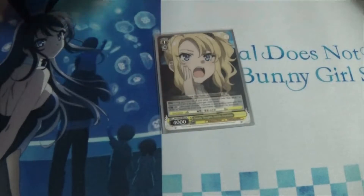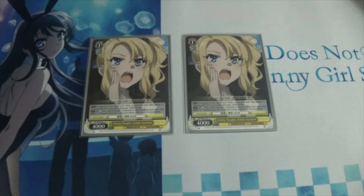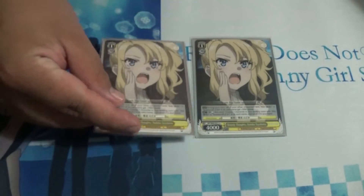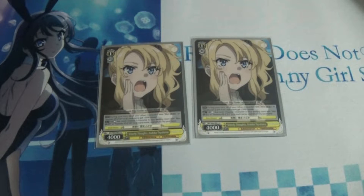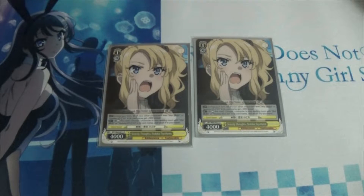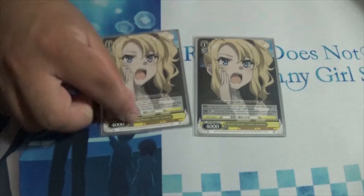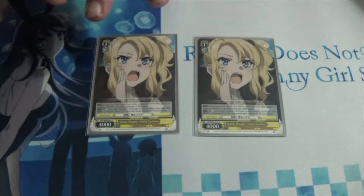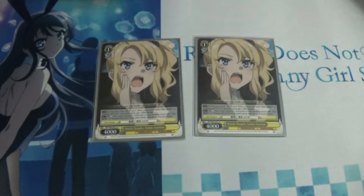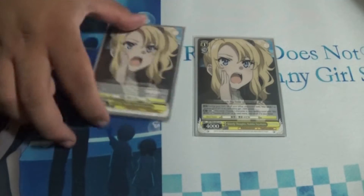I also play two copies of the Sisterly Thoughts Nodoka. This is your backliner at the one step — it gives all Mai and Nodoka plus 1k, making them really beefy. If you're playing the 2-1 Nodoka it becomes an 11k. I also use it for its second effect, which is a pay to rest self salvage a Mai or Nodoka from your waiting room. This is really nice because if you didn't get to memory your 3-2 Mais, you can add it back to your hand and then try to get it into memory with the 0-0 Mai reverse.